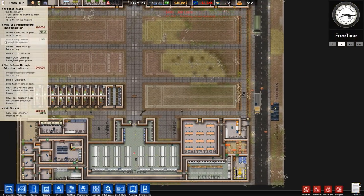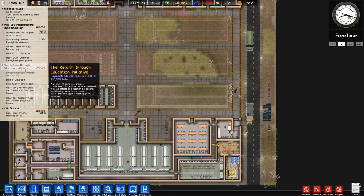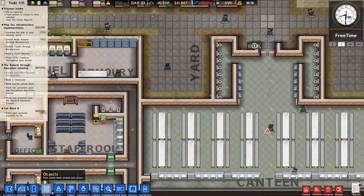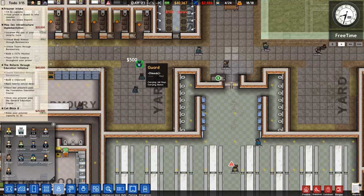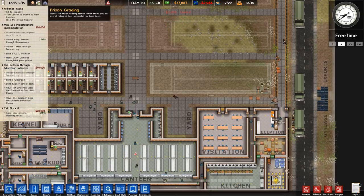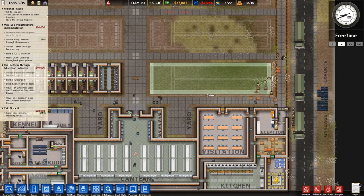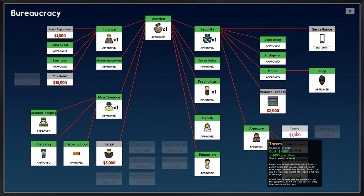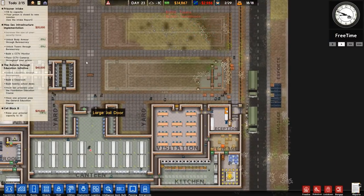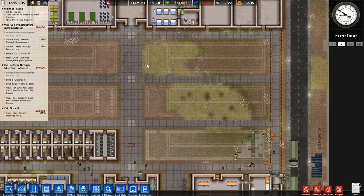We've got a couple of grants on the go: the Reform Through Education Initiative, which I don't think anyone has ever completed, and the Max Sec Infrastructure which is close to being done. Through bureaucracy we need to unlock body armor, tasers, and CCTV monitors - that's the wrong button - we need to unlock surveillance. Tasers and body armor are on the go and guard towers as well, which we need to put in sooner rather than later.